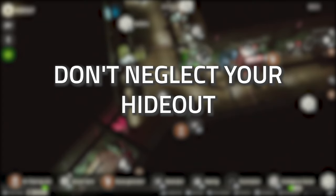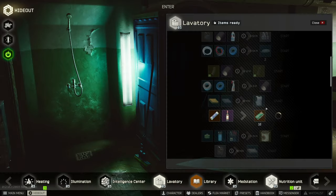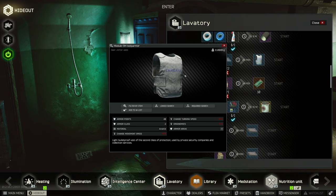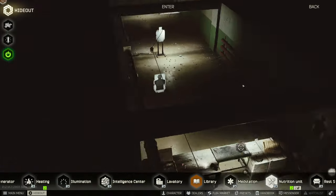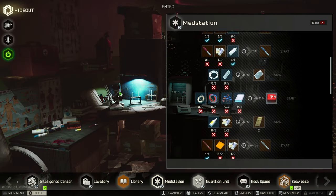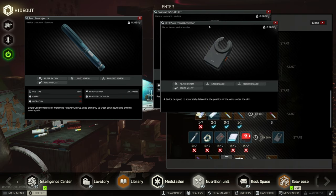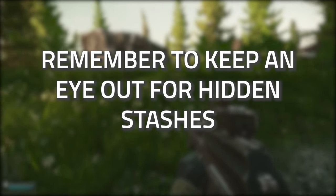Level your hideout — it's a really great way to progress your tasks when you need found-in-raid items. Anything you craft in your hideout, or find via the Scav Case, counts as found-in-raid, so you can put those items on the flea market. Lavatory level two and Med Station level one are definitely great early priorities to get your Salewa crafts going.